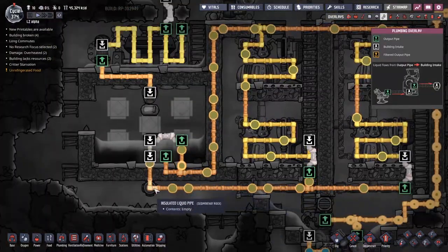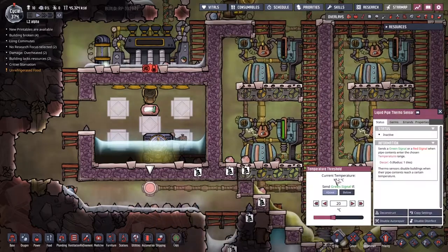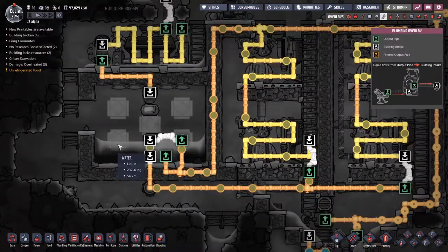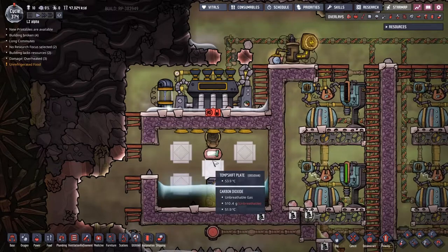That is because this over here is working wonders for us. This water goes through this system, and as long as this thermo sensor here tells us that the liquid is above a certain temperature, it will pump it right through this thermo aqua tuner - or at least it will turn the thermo aqua tuner on, dumping heat into the water. So now I want to take away all of this chlorine and stuff on the inside here.